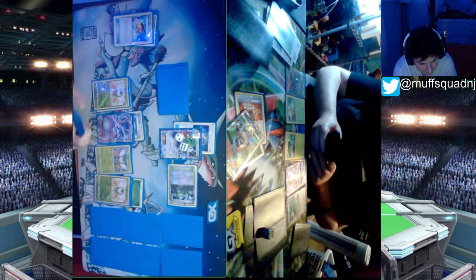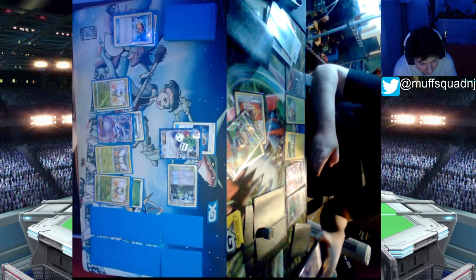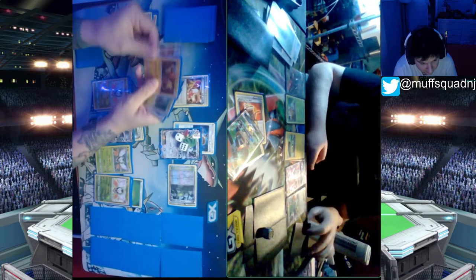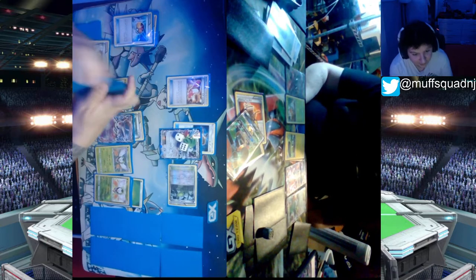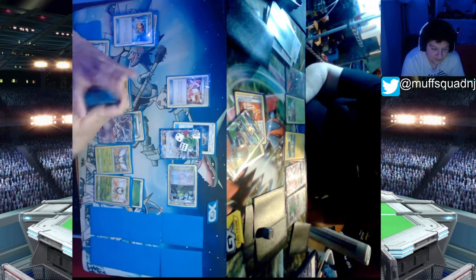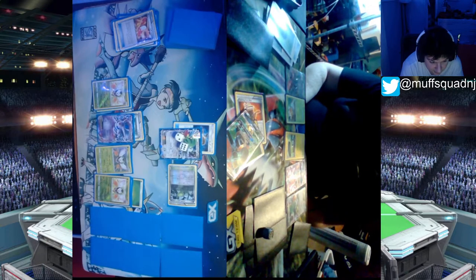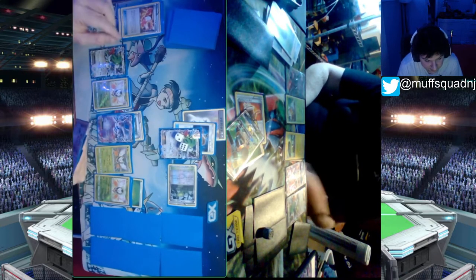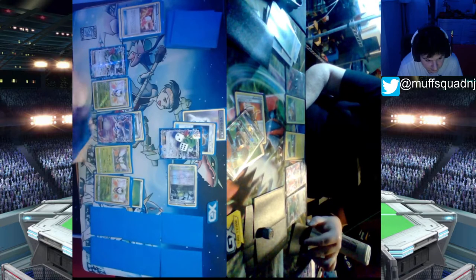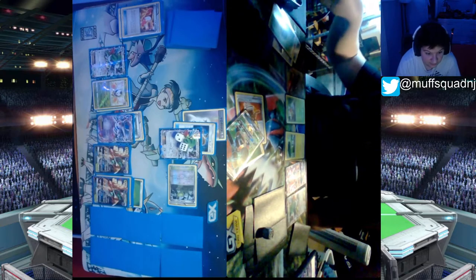I'm not sure if I have Decidueye in hand. Let me at least get a DCE so I can get the Shaman off my board and save two prizes on his turn. Trainer's Mail — grabbing a Sycamore for the second turn in a row for my following turn. Let's see if I have a Decidueye or at least a DCE. The DCE would be okay even if I whiff Decidueye. I do have the DCE. I set up here for three cards and find two Decidueye eyes off the setup. Good — great turn, stabilizing.